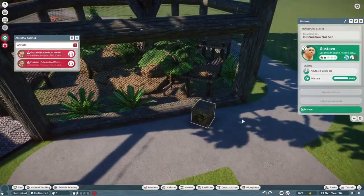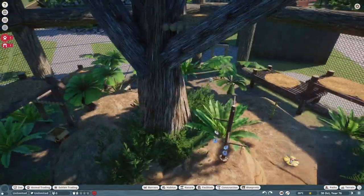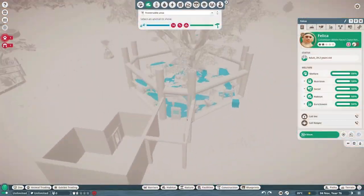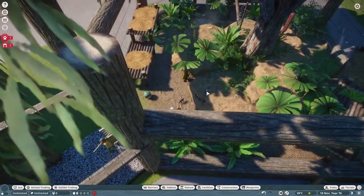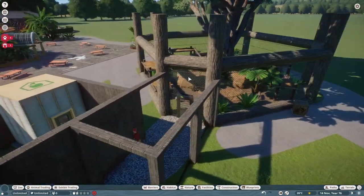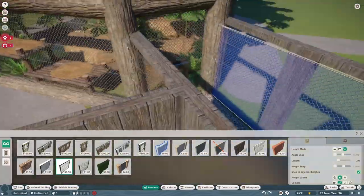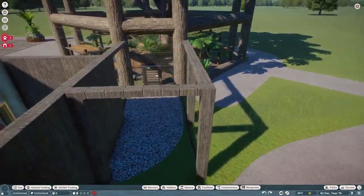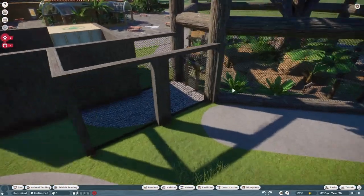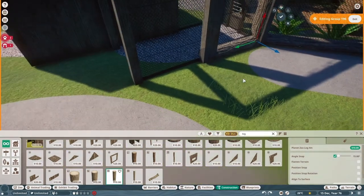I get around that by using the same technique as with the enclosure - putting these huge logs at the top to cover up the fact that the barrier doesn't follow the exact 90-degree line of the wood. You can see it sticks out the side of the flat wood there. But in the end it actually works out really nicely - I was very happy with the result. It just takes a bit of fiddling, and that's one of the reasons why I enjoy the game: working out solutions to the problems that come up as you build.